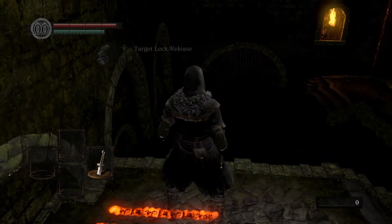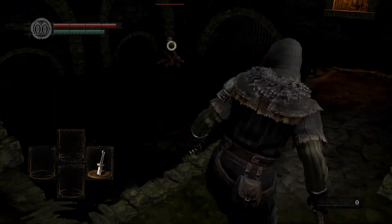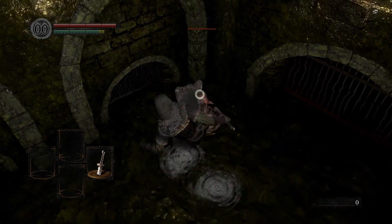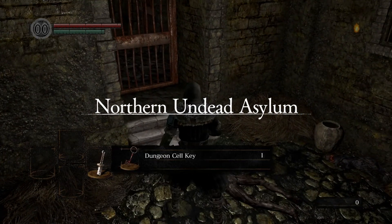If you press in R3, the right stick, you will lock onto a nearby enemy. This isn't always a good thing, and being locked on in some situations can get you killed, but if you're in a one-on-one fight with someone your size with attacks that you can block and parry, it can be pretty useful. Okay, enough with the tutorial — let's move on.